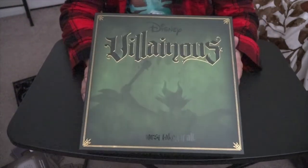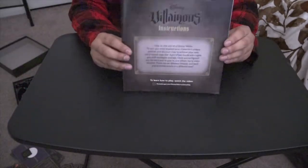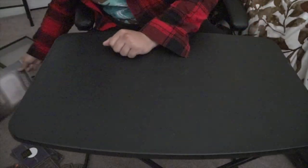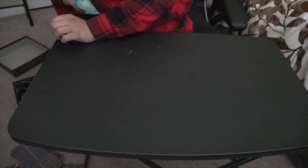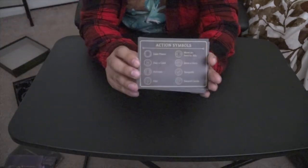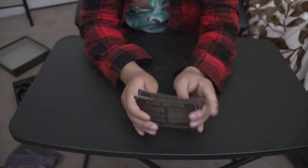Here's what you get in the original game — not any of the expansions. You get the rulebook that tells you how to play. A lot of people don't like to read, though — that's why I make these videos. You're going to get some tokens for the specific characters that use them. You get six characters, so you're going to get six of these reminder cards. These show the action symbols and villain objectives.